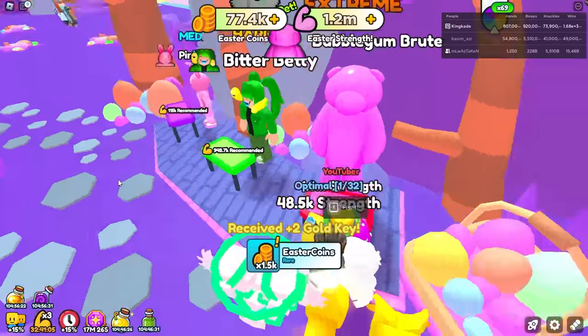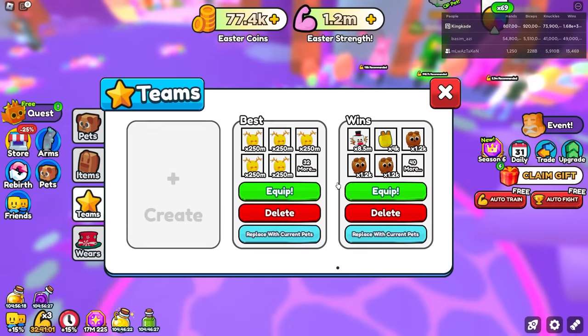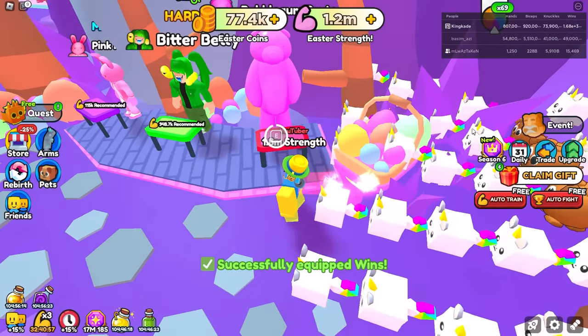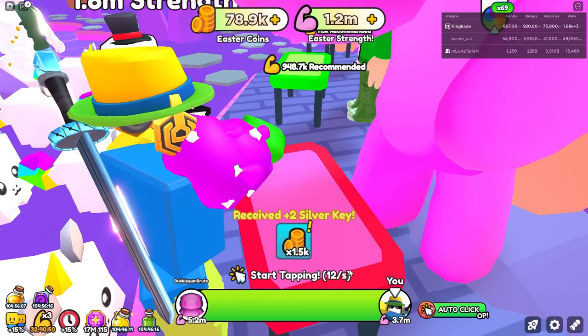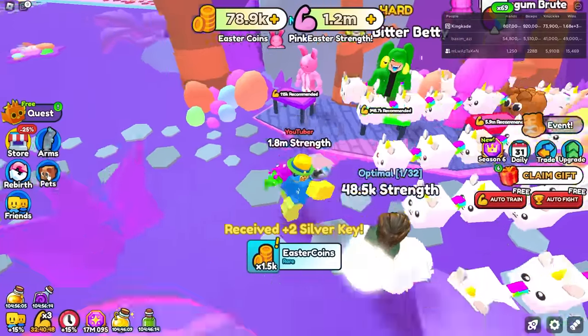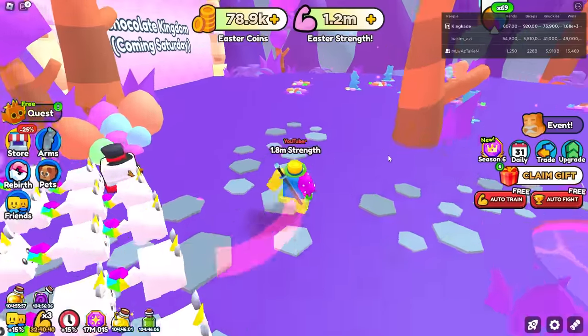We beat him even though he had like 2 million more than us. So this dude is actually pretty easy. He does only give us 1,500 though, which is actually insanely cheap. I will go ahead and try my Winner Winner pets — I don't think the Winner Winner pets work in this world though. Let's go ahead and equip them. If they do work in this world that would be awesome, but I don't think they do, and if they don't that is gonna be insane. So yeah, they don't work in this world. It's gonna take ages to actually buy tons of these eggs here.